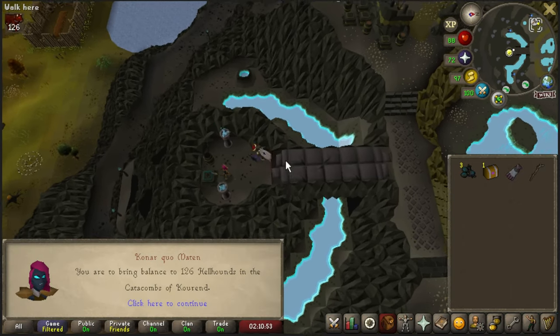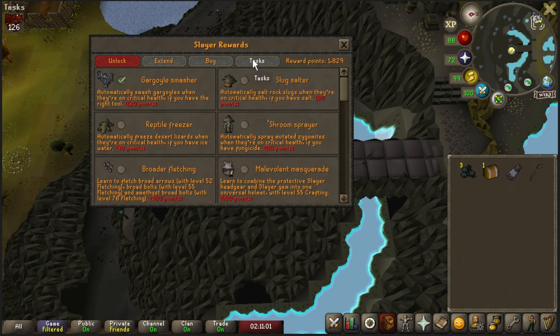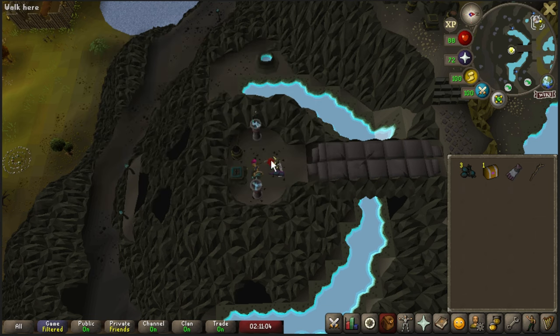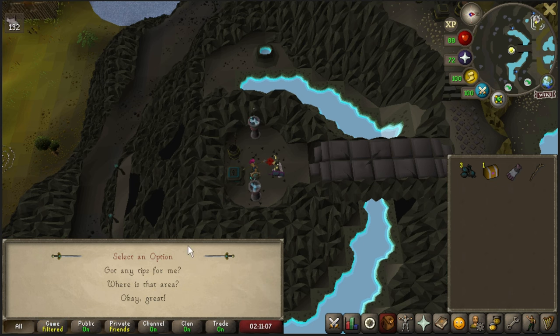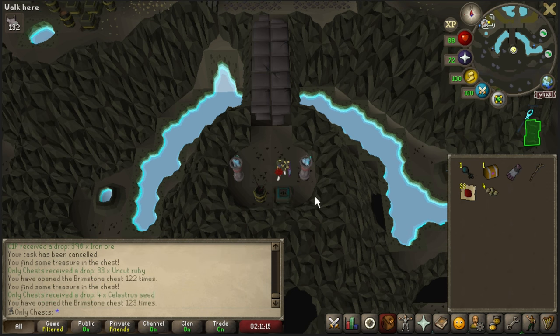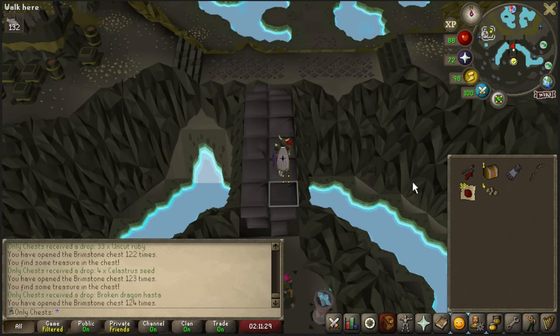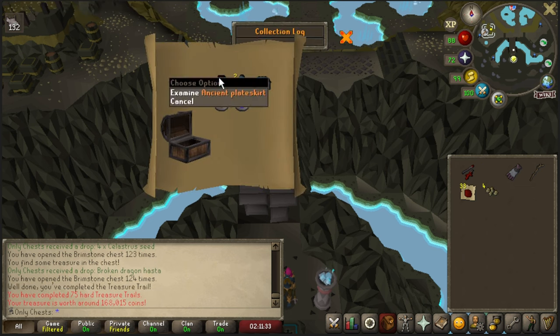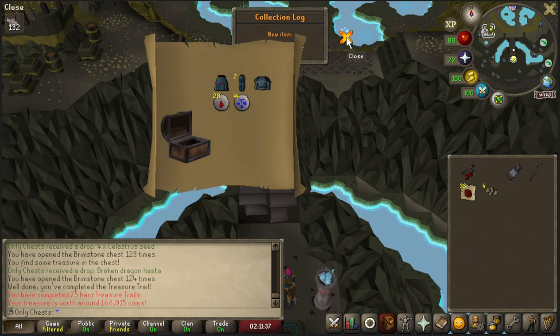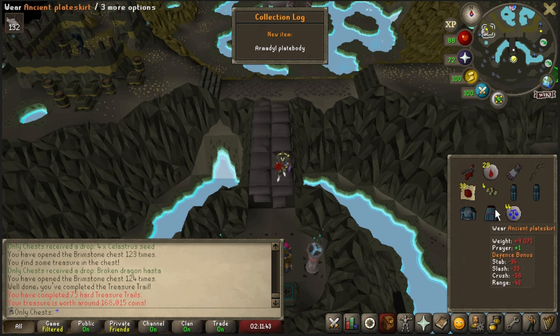We had better luck at the Gargoyles task than what we've had at Barrows so far. As you guys can see in our inventory, we do have three keys and a hard clue. Let's go ahead and open up the Broomstone keys first. 33 rubies, 4 Silastris seeds, and a second Dragon. Now the game's just trolling me. Let's go ahead and open this up. Maybe two uniques possibly — that's an ancient plate skirt and an armadillo plate body. Will we get two notifications? We will. That is always nice to see.